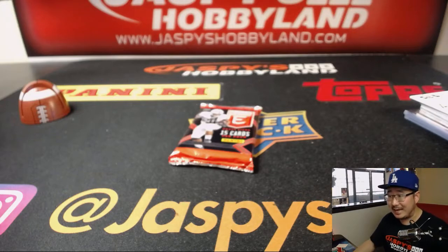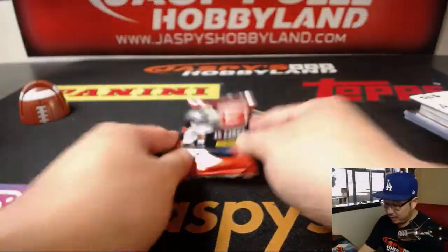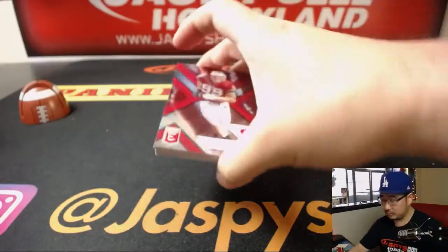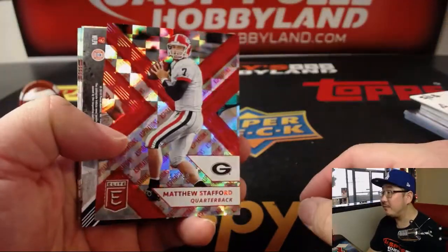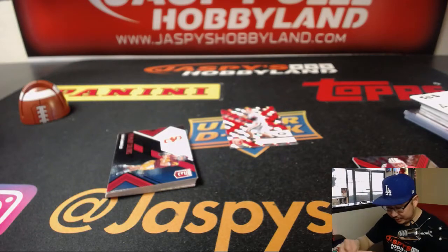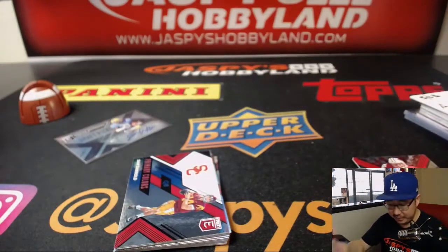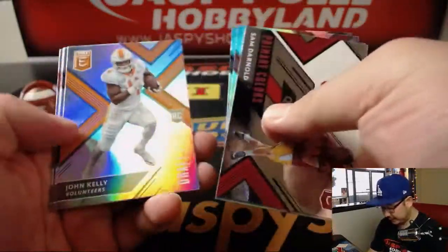Last but not least, Ron with the first pack. Good luck, Ron. We got Matt Stafford, 49 out of 49, and Jordan Whitehead autographed — Draft Picks auto for you. There's your Matt Stafford in his Georgia gear. Nice Ron. Baker Mayfield. There you have it.